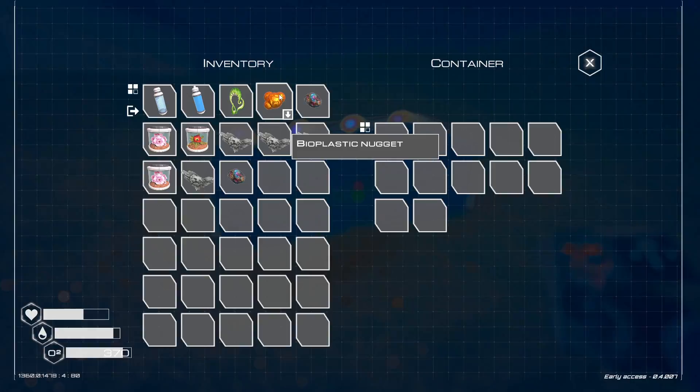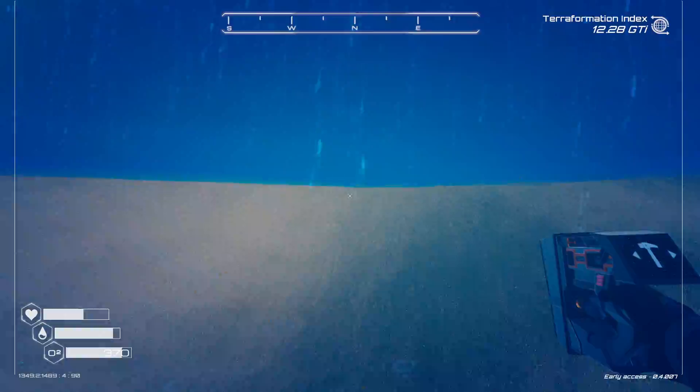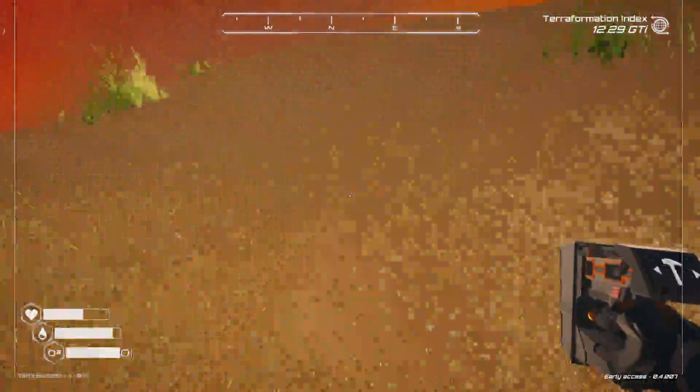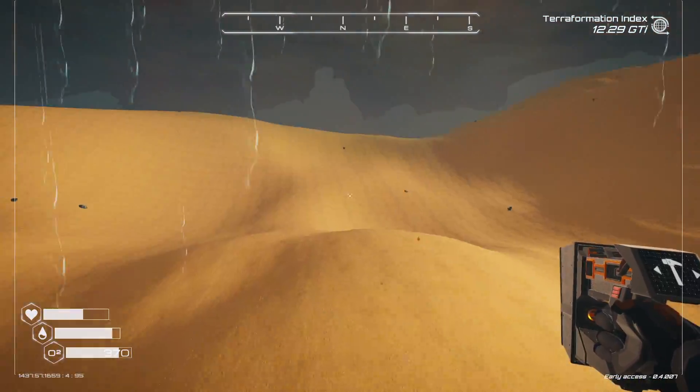It hasn't got the best stuff in it, but the biopastic nugget and the two super alloys are really handy — definitely 100%. Aluminium can be a pain to buy because once you've collected it all off the ground, you really have to use an ore extractor to get it. So let's keep heading over these sand dunes.